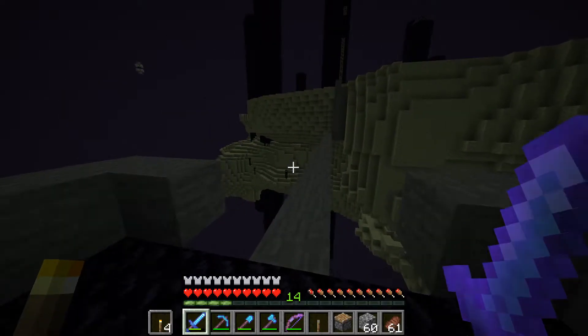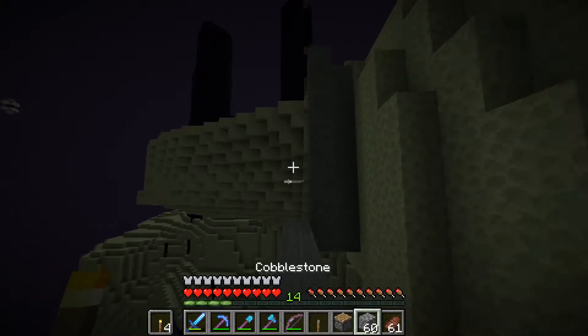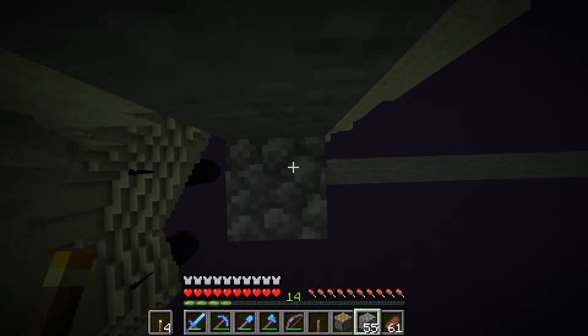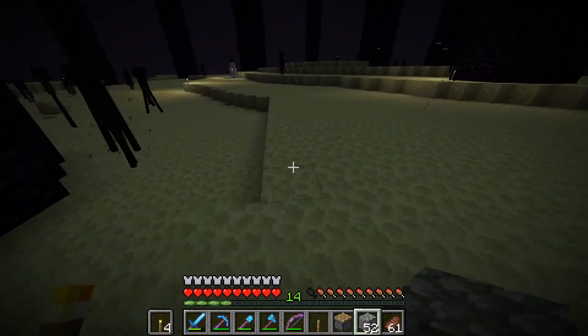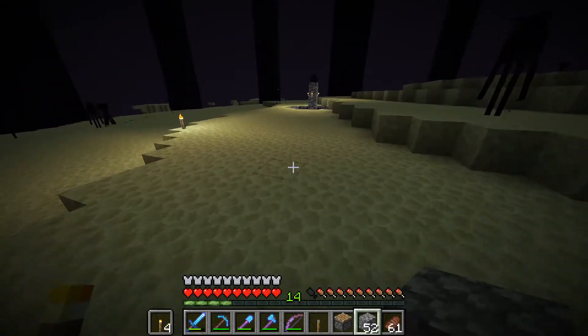Okay, so we're back in the end. We're gonna have to pillar our way up again — we haven't made any proper ladders yet, I'll have to fix this at some point, but pillaring will work just fine for what we need right now. And we're at the top. It almost seems like there's more endermen now that the dragon is gone. This is kind of scary. And I forgot a pumpkin head again, but you know what, it's fine.